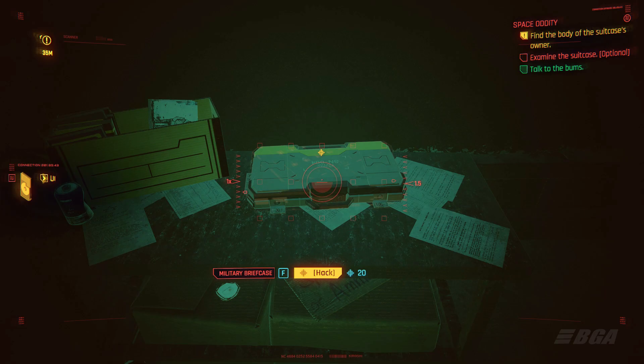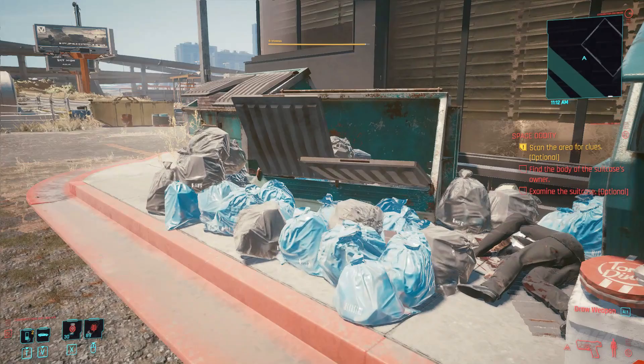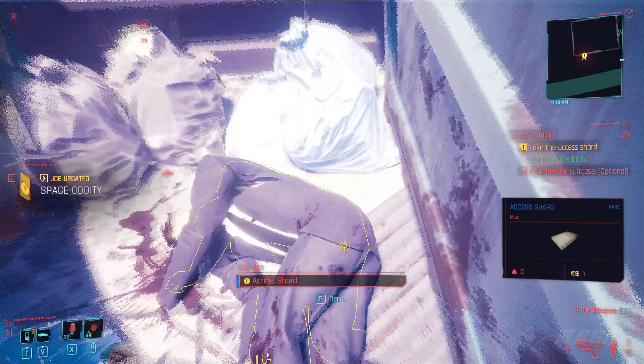Once you have the suitcase you will need to hack into it to open it, but the suitcase won't open if your intelligence level is low. Don't worry though — you can go to this location which will be at the left side of it. Go there and you will find a dead body.